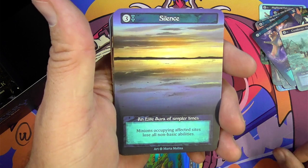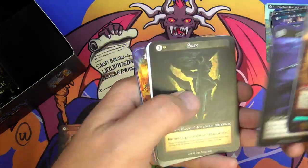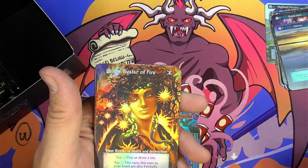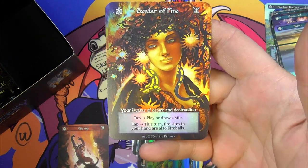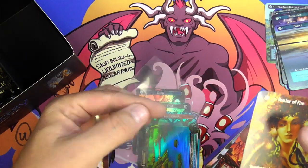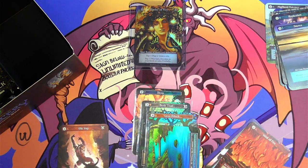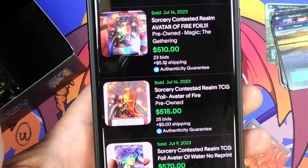Elite Aura of Simpler Times — I haven't seen this one yet either. Minions occupying affected sites lose all non-basic abilities. And we've got Avatar of Fire! Well, that's a good hit right there. I believe — correct me if I'm wrong — this is the plain-jane Avatar out of the pre-constructed fire deck. It doesn't come in foil normally, so this is actually a really good hit. I think these are going for several hundred bucks. Let me go ahead and pause and double-check. Foil Avatar of Fire is going in the $500 range right now. Awesome.